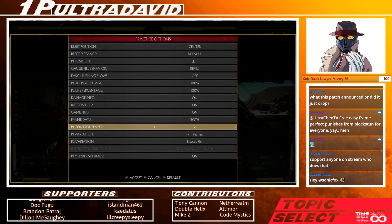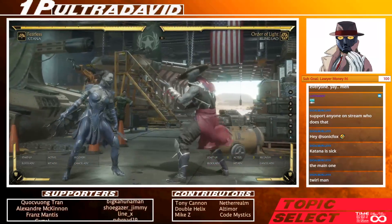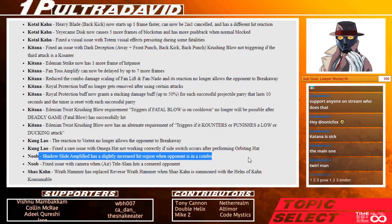Kung Lao: the reaction to vortex no longer allows the opponent to break away — you have to hold it. I have no idea what the combos are, but he gets a little bit more consistent damage. Noob: shadow slide amplified has slightly increased hit region when the opponent is in a combo, so combos should work a little bit better.